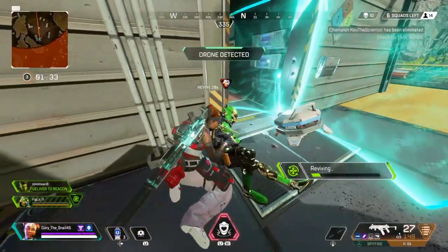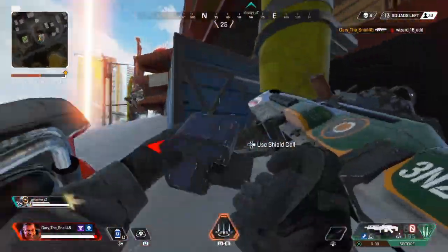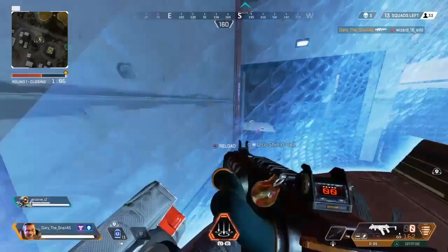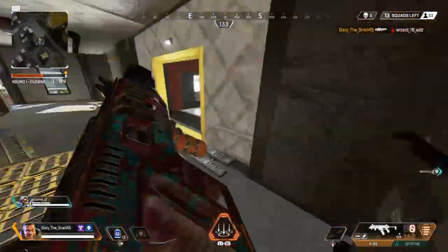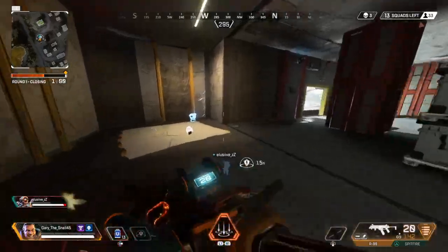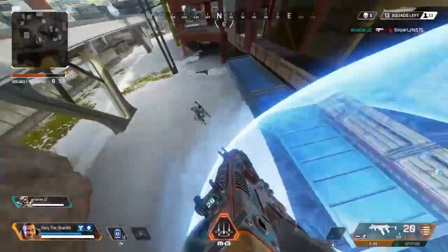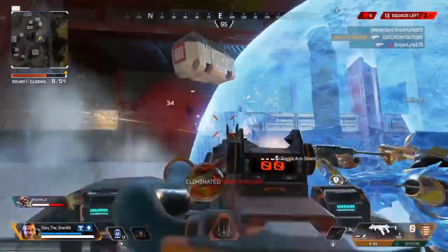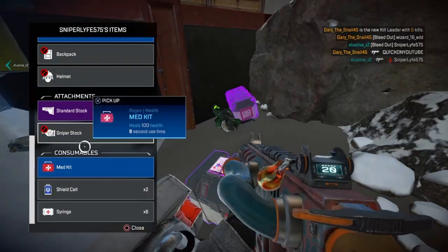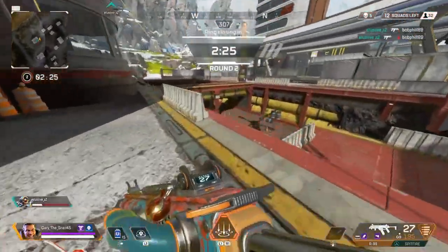Only a small amount of you probably already knew about this. The EMP only damages shields and not flesh, so if you go into your inventory and drop your shield before the EMP goes off, once you pick it back up it wasn't damaged at all. This is a crazy 200 IQ play and it does require you to react super fast, but it's definitely worth it when there are enemies around using Crypto.